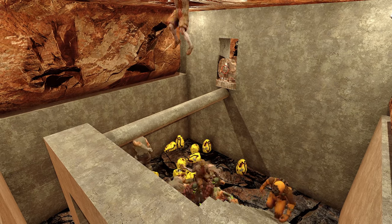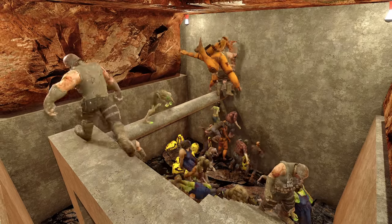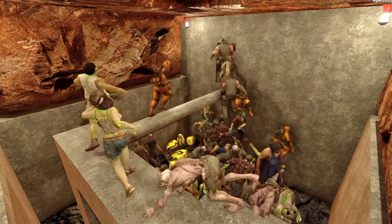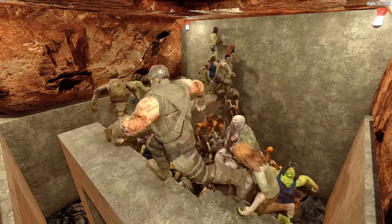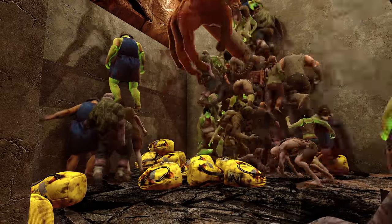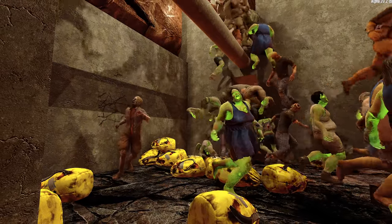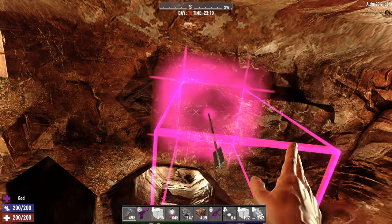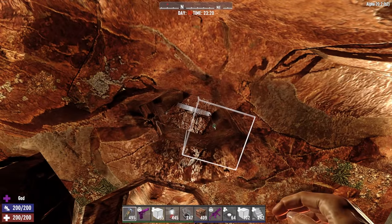In Alpha 20, a new mechanic was introduced where if a zombie falls from a high enough distance, they will enter rage mode and immediately start targeting nearby blocks instead of targeting the player. This was effectively a minor nerf for elevated bases that rely on knocking zombies off a corridor. Rage mode is temporary, and you can see large groups of zombies targeting the wall instead of the player. Rage mode is deactivated on a zombie if that zombie takes some damage. To deliver some damage, you can put traps in the pit — spikes, turrets, blade traps, and electric fences are some examples.